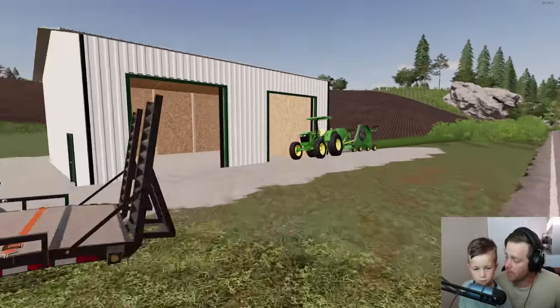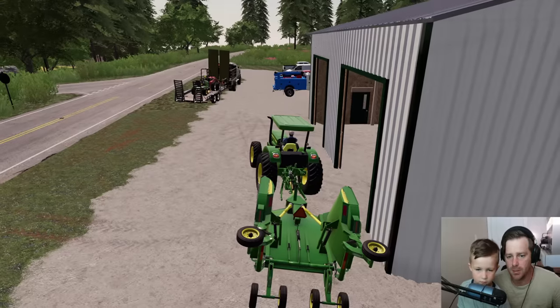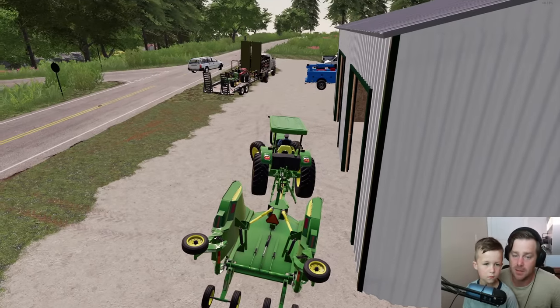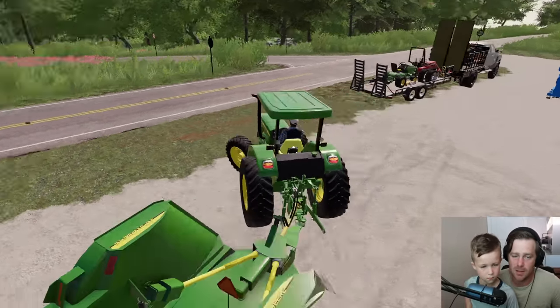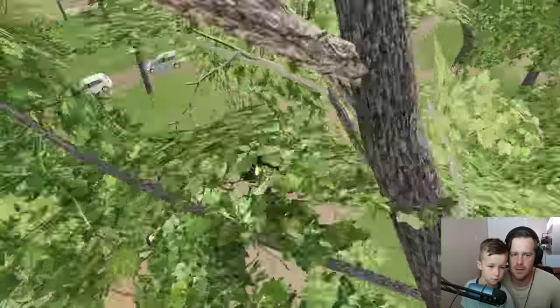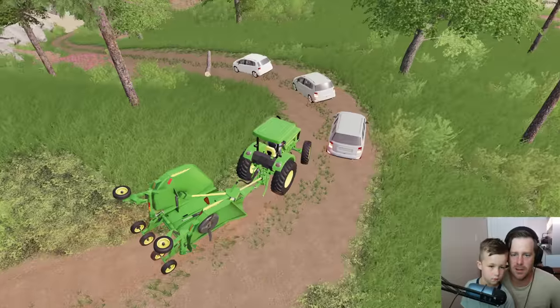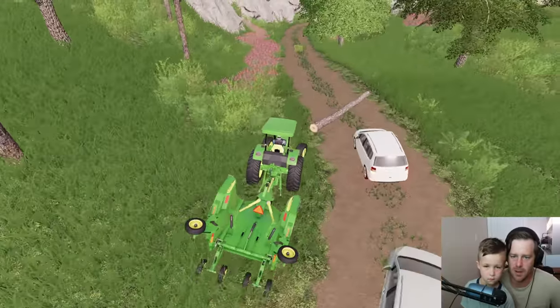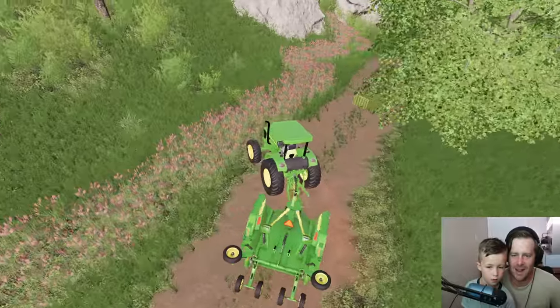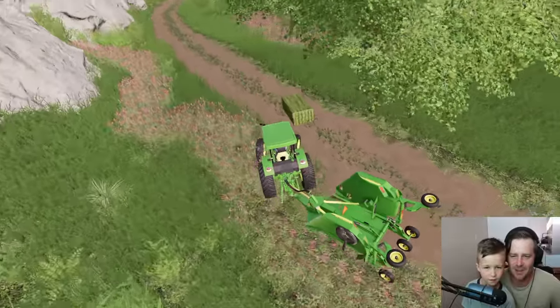Let's go mow the water first — the river and the bridge — because that's important. The city is paying us for that one, so let's go get it done. Wait, what's going on here? Oh, is there a log in the way? I'll take care of it, don't worry about it. There we go. And a hay bale — how did a hay bale get there? Someone must have lost a hay bale.